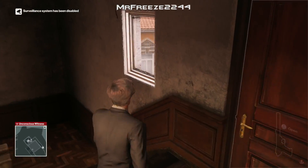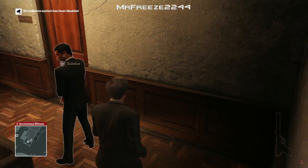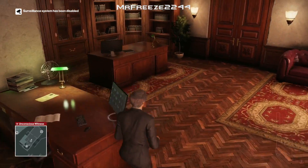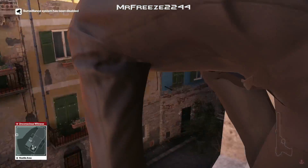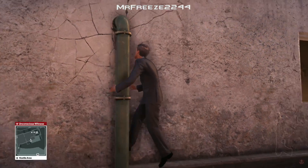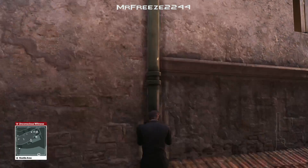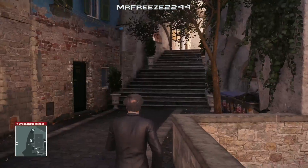Once we've taken out the evidence, we're going to go down to meet the other target. I don't recommend going all the way down to the bottom of the stairs because even though it's not a trespassing area, the guard reacts like it is — seems like a glitch. That's why I went out the window and slid down the pipe. We're going to wait for the target where the pink beetle is.